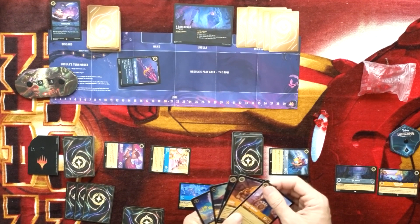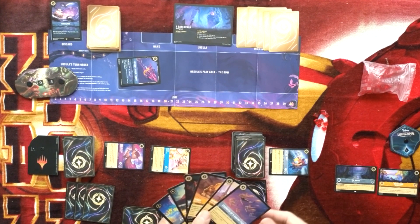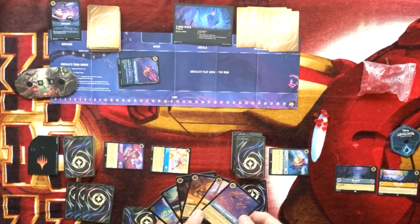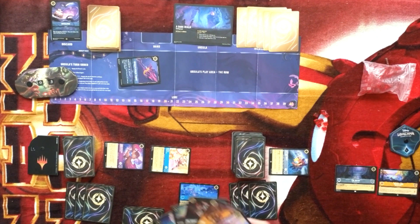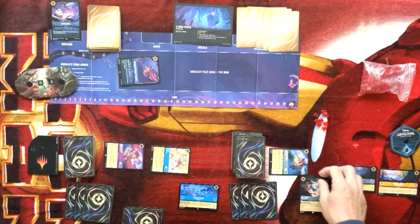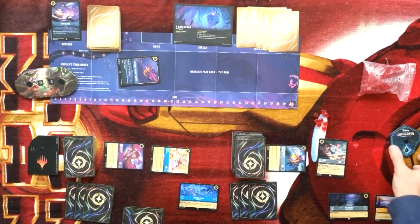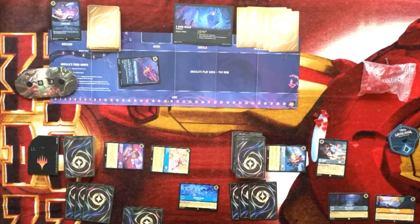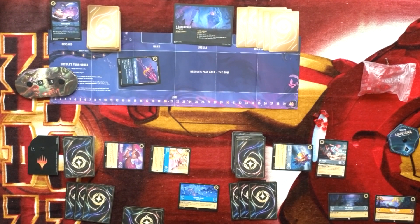I'll hold on to the Fairy Godmother in case I can find a smaller one to shift in. I have three ink. I'm going to put out Winter Camp so I can get on the board next turn. Winter Camp lets you remove up to two damage from a questing character, or four if they're a hero. I don't have anything with that much health yet, but it's a good location. She's not going incredibly fast, but things are about to change.